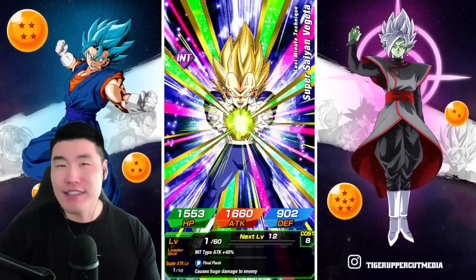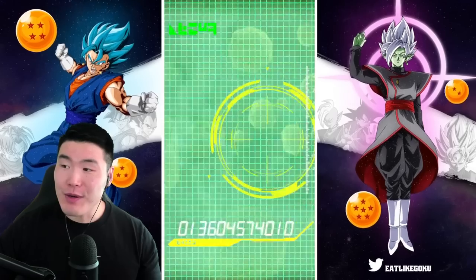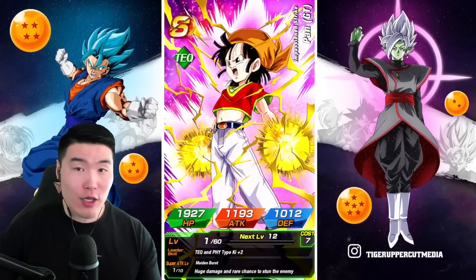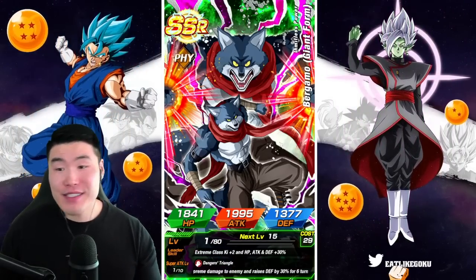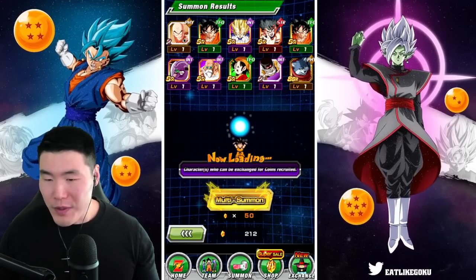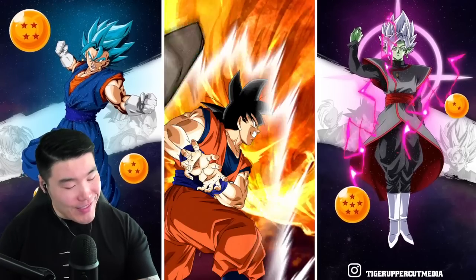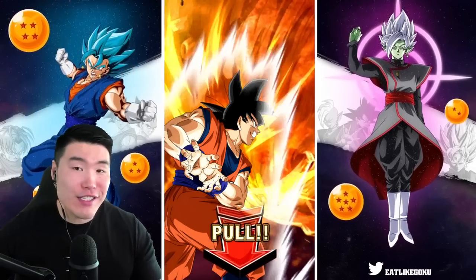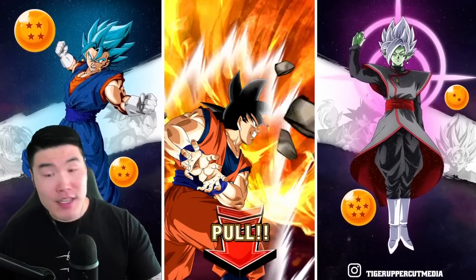Every time I go into summons in this game, I'm both optimistic and also pessimistic, if that makes sense. I hope that we get good things, but at the same time I'm expecting to get shafted. That's always been my mindset since about two months in, because if you go in hoping for too much, you're just going to be disappointed. You're just setting yourself up for major pain. I always keep the expectations low, because it hurts less when the inevitable shaft comes.